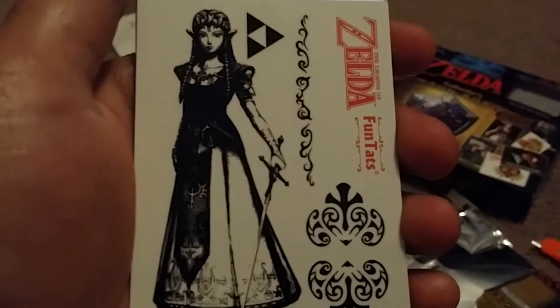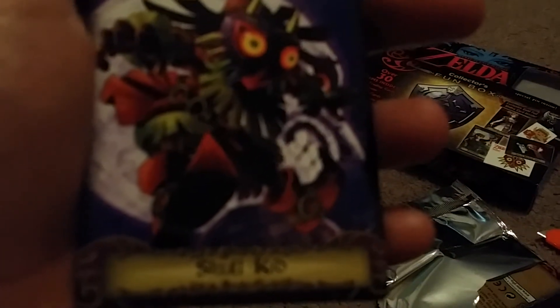No shinies so far. We're starting off this pack with a Zelda — Princess Zelda tattoo. We got a Gorin Mask — this fat guy right here. Skull Kid. Irene. We got Scattered Shot. We got Shadow Link — but it's not shiny. We have no shiny or gold cards so far. And we got Sheik's Guidance.